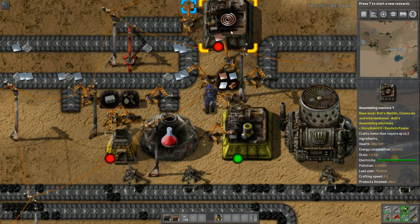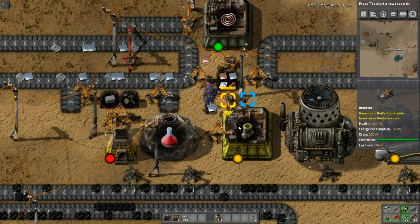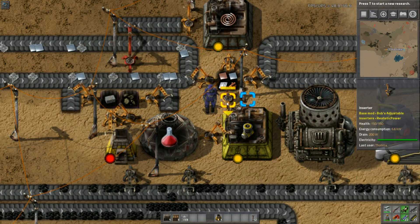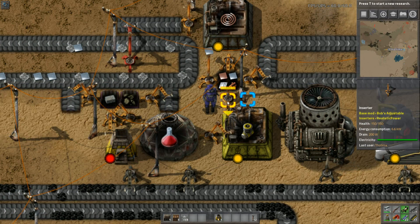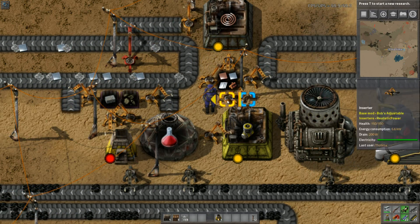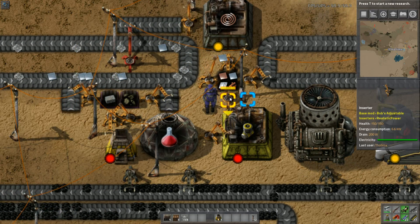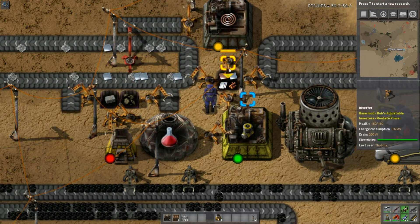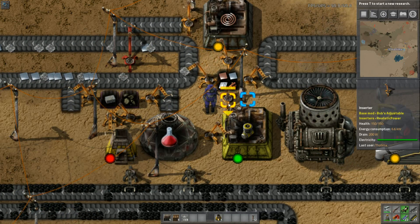Basically what I'm doing is I'm building copper wire at the top — and lovely auto-save timing there — and the motors at the bottom. I'm loading this one and then unloading that one at the same time, so I've sort of got to keep my eyes on both of them.